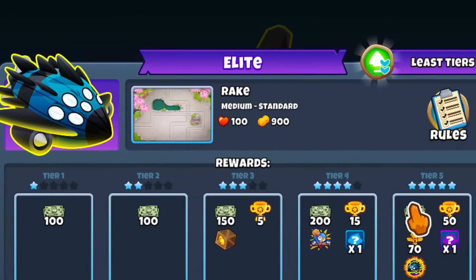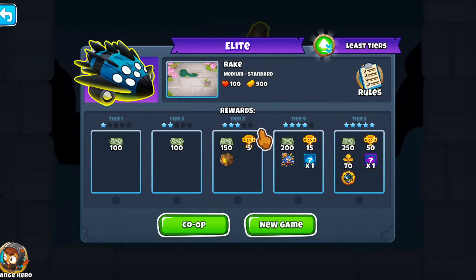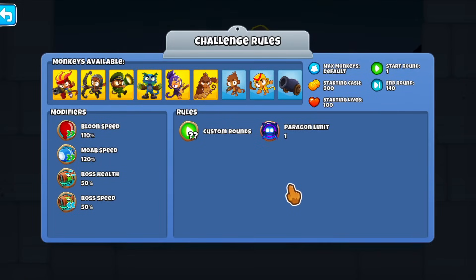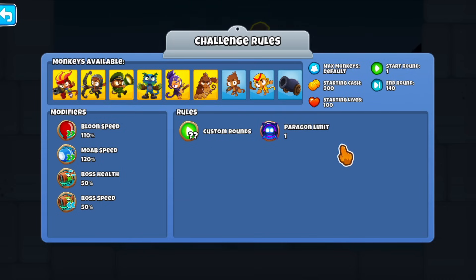These bosses that Ninja Kyrie has been putting out lately are very, very fun to play. So today we're doing the Elite Vortex, but take a look at the rules. You can only buy one Paragon — that's kind of the most important rule out of all of this, because they only want you to basically use one main DPS tower to beat this whole entire thing, although you can have many more towers.